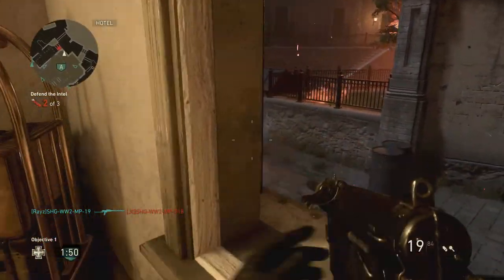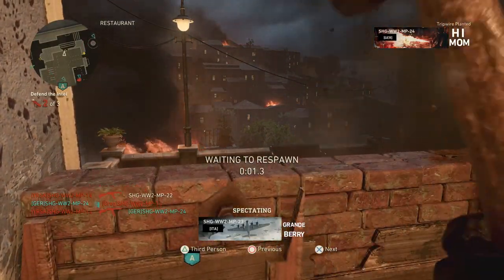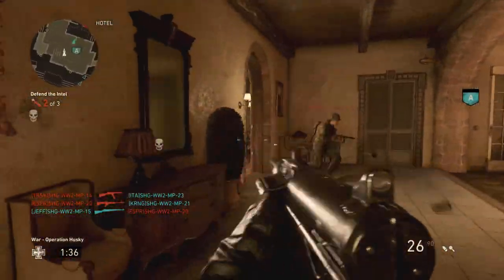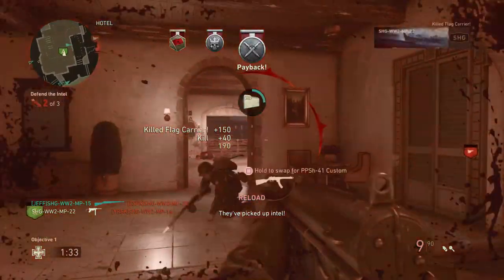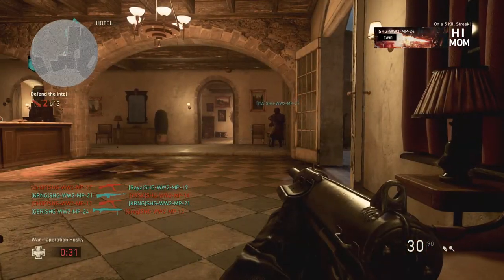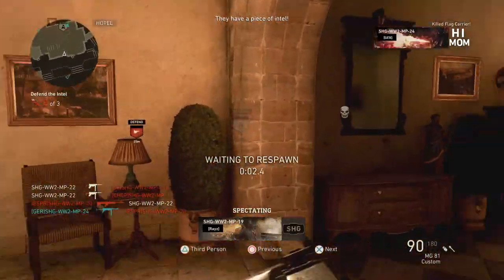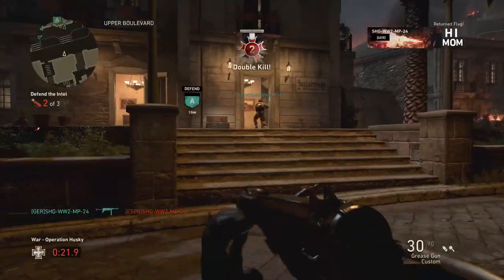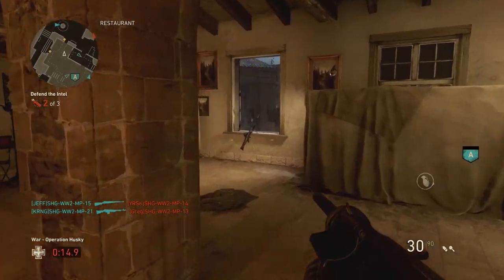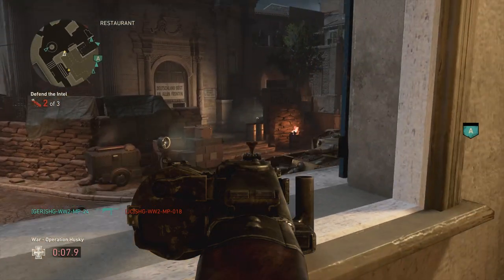My overall thoughts on this new War map: I really did enjoy it, especially the plane mission — I can't say that enough. It's really fast-paced; at no point did it feel like it was slowing down, especially on the attacking side. On the defensive side you can slow it right down, especially when they're looking for one final piece of intel. On the attacking side you can really play it at 100 miles an hour. The way the intel drops on the ground when you die and doesn't reset unless the enemy team manually resets it is great. I think players who like to play fast will really enjoy Operation Husky.